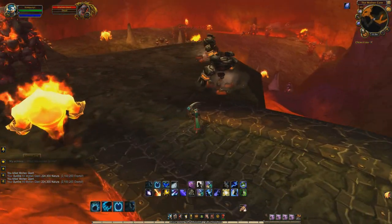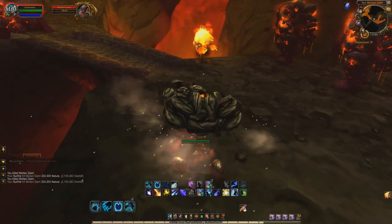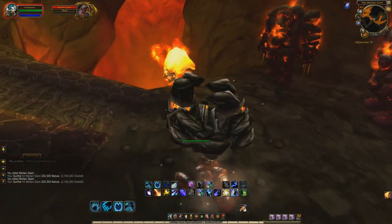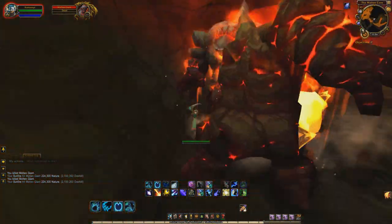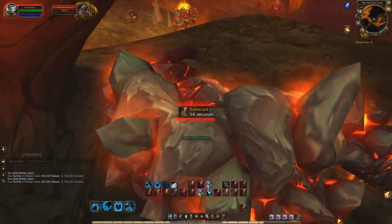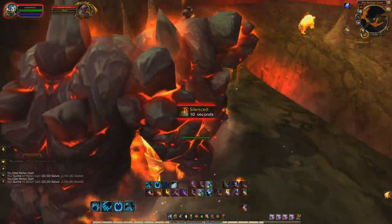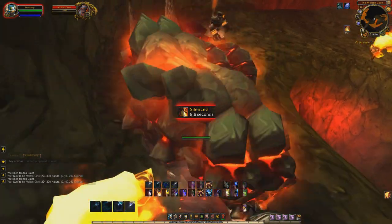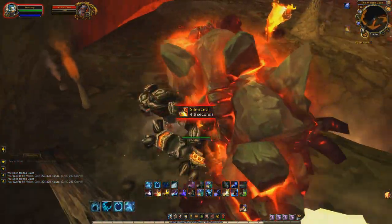The one item we're really praying for is actually Teebu's Blazing Longsword. If you guys don't know what that is, it's actually one of the rarest RNG items in the game, and it does have a chance to drop from Molten Core, which is pretty cool. If you do get the item to drop, you are going to make about a million gold in World of Warcraft, which is pretty good.